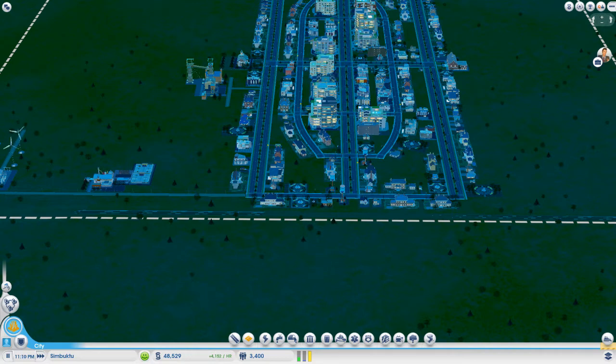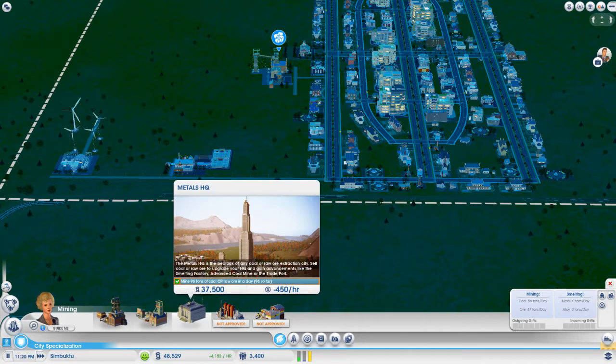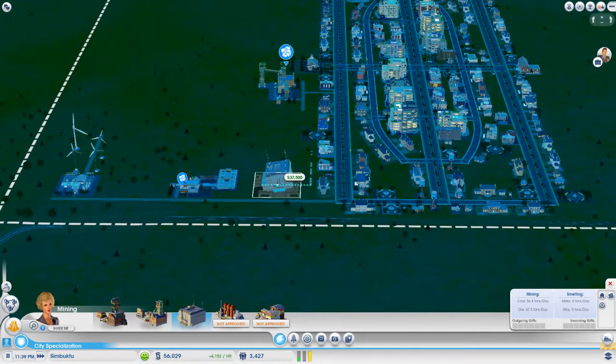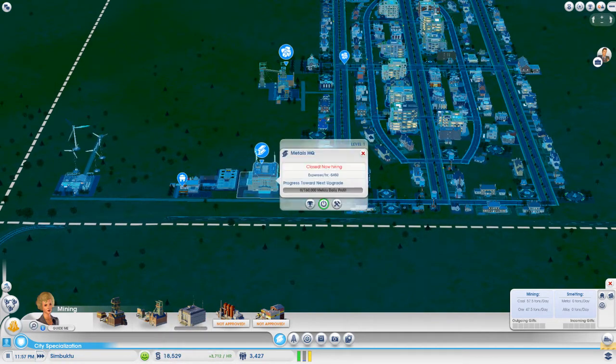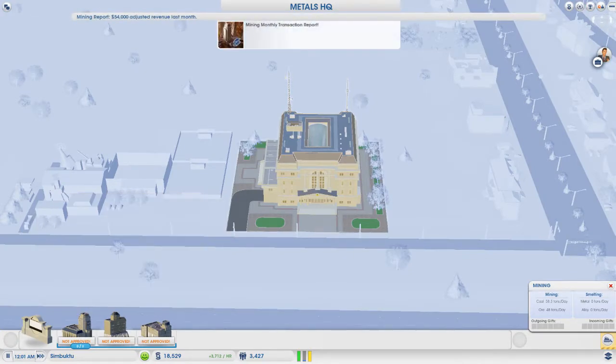We can get a Metals HQ right now. That's a lot of money lost per hour, and it's a big old building as well. Let's see where we'd like to place this — I'm thinking down here would actually be quite nice. There are some more upgrade slots, but we should have upgrade slots along the way anyway.